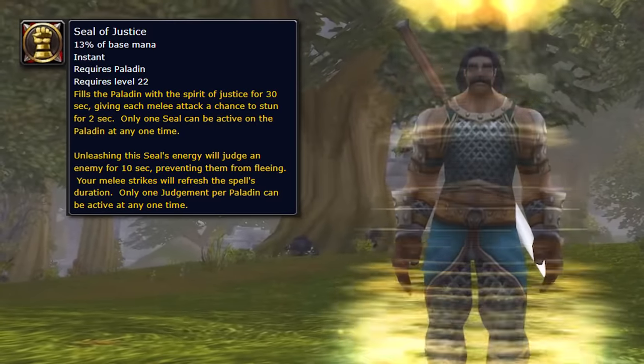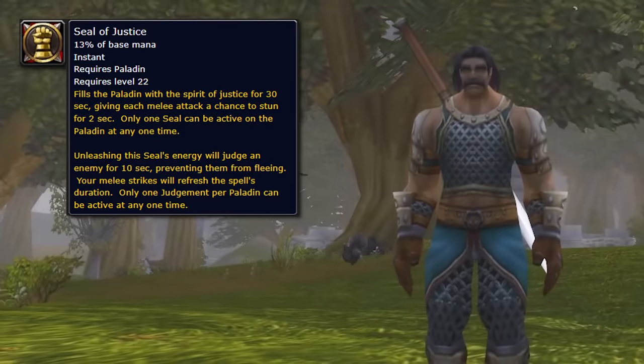At level 22, you get Seal of Justice. Seal of Justice doesn't have much use while you're leveling as a seal, but as a judgment that you can put on the target it's actually very, very useful. A lot of times while you're leveling, you'll notice you're attacking mobs that get scared at low health and run away, trying to find other mobs to ask for help from. What Judgment of Justice does is it makes it so they can no longer flee. If you're fighting mobs that have that feature where they run away at low health, you can cast Judgment of Justice on them and keep them from running away — and this can also be cast while they're already running away to stop them.